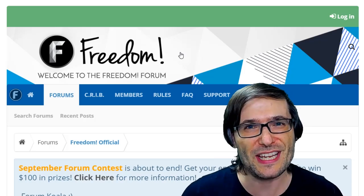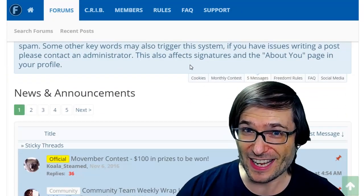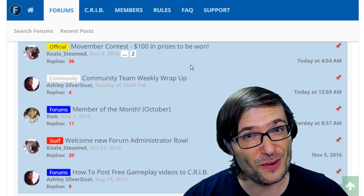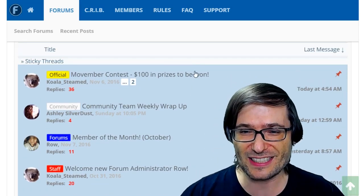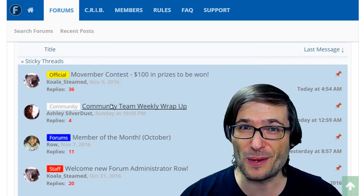Some of you have asked for a week in review — a wrap-up of everything that's happened at Freedom at the end of the week. Well, we've done it. It's on the forums — go to www.community.tm, click Forums, and then click the Community Team Weekly Wrap-Up.